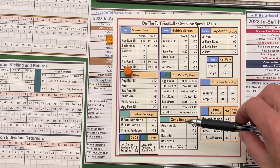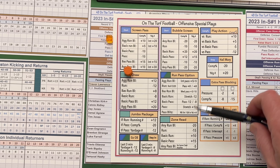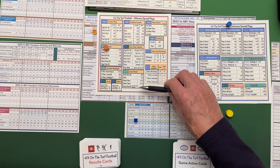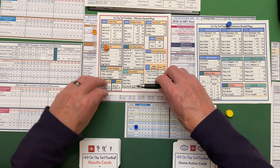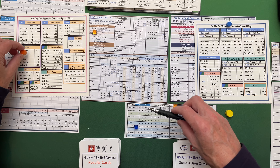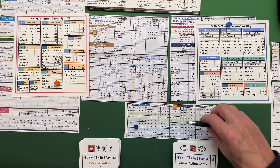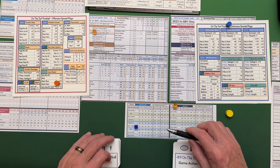The zone read is a straight running play — very different from the run-pass option because it is just straight running. You'll notice that quarterbacks on some teams have a zone read rating in their player selection chart. Down at the bottom it says that if the defense is playing any pass splits, the modifier is minus five. It also says there's no modifier from the game chart, meaning you ignore those columns and just go with minus five — so if it's zone read against pass splits it's minus five to the running number.